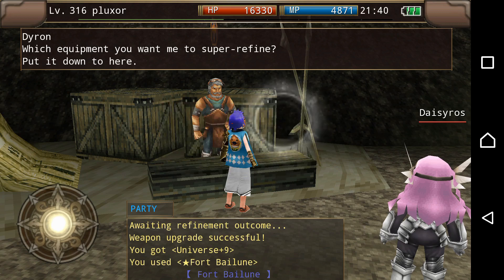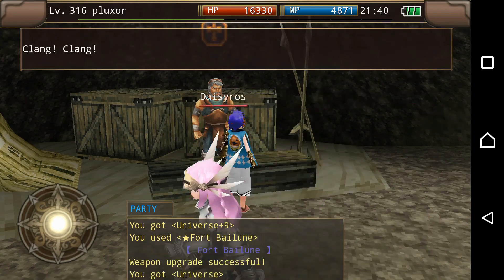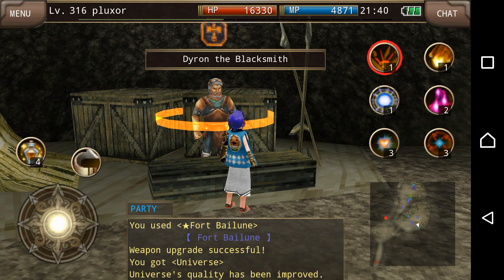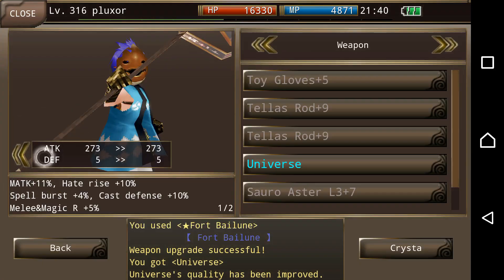At Quality 4, the chance is only 79% success rate, but I'm going to give it a go because I feel like 79% is still pretty high. It improved again — let me take a look: 273 now.